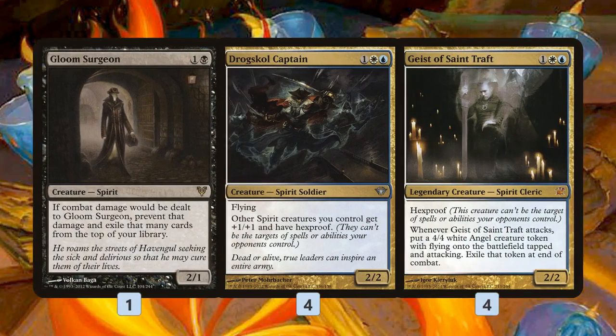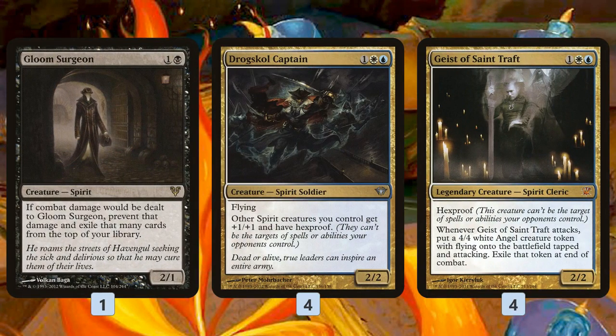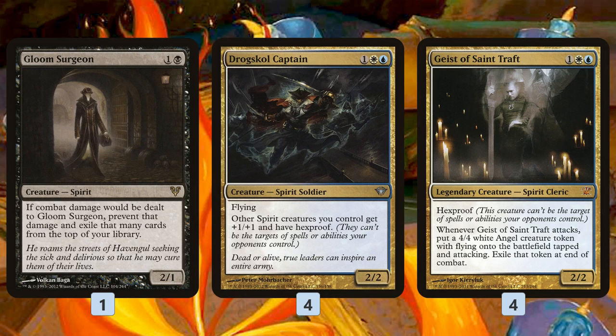Let's start by looking at the spirits. The basic theme is resilience — these are the hardest-to-kill spirits available in Modern. Gloom Surgeon is only a one-off two-drop; all damage to it is prevented, so it's really hard to kill. It still dies to Path to Exile, but it's not going to die to Lightning Bolt, and it's not going to die in combat.